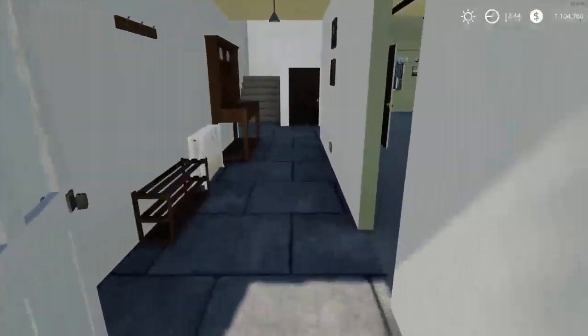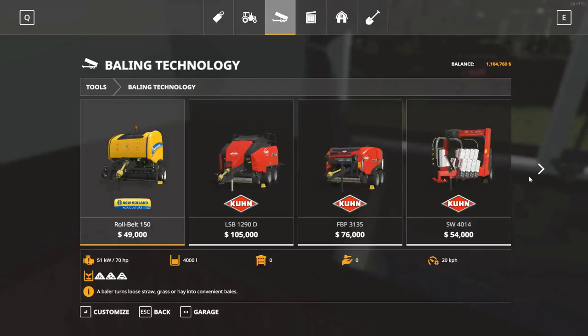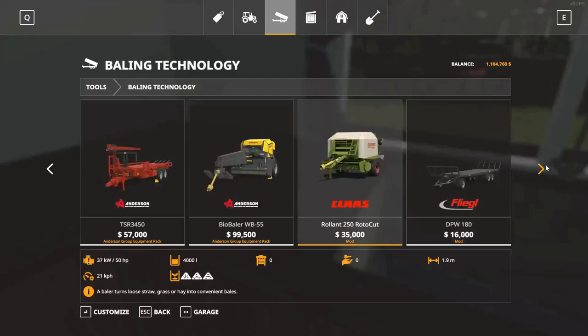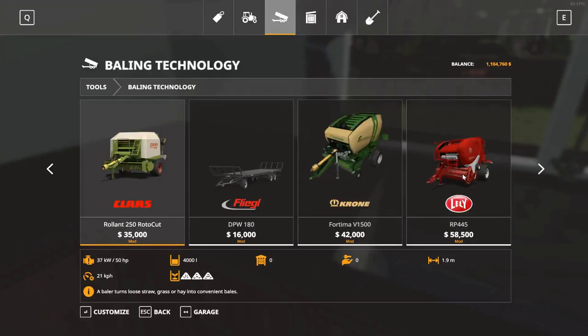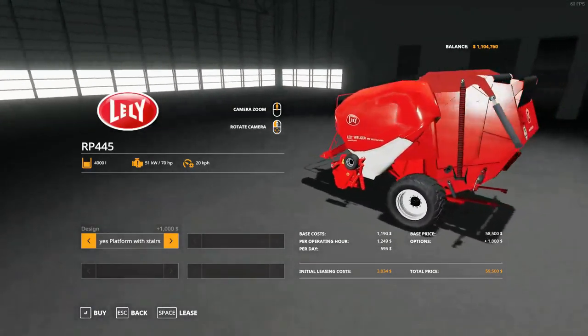Pretty sure there's a catalogue sitting on the kitchen bench. Right, here we go — baling technology. We have the Rollbelt 150 New Holland. We're going to do round bales — I'm not a huge square bale fan. That's 49 grand. Then we have the Rollent 250 at $35,000 — this could be an option, it's not too expensive. We've also got the Krone and the Lely. The Lely's a bit up there at $58,000. Then there's the steer bit which is $59,000 — that's a big baler as well.